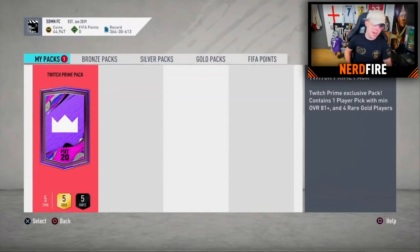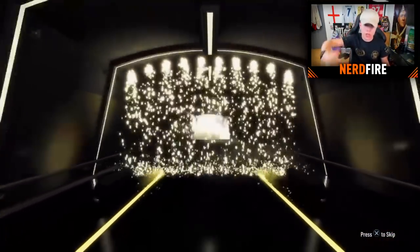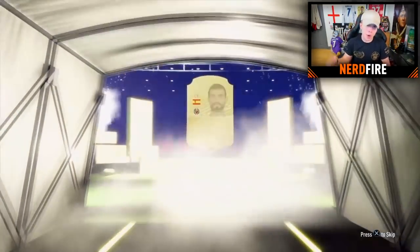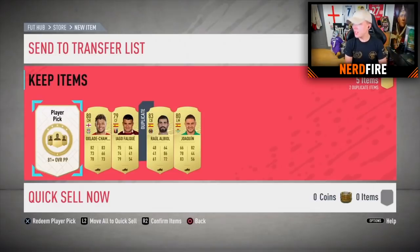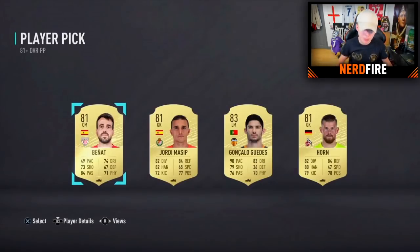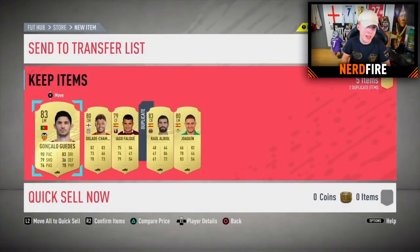Pack six — big shout out to Kuzar. The opening is the first pack where we get a boards player out of the first part: Raul Albiol, a Spanish center back. That's a great start! But the player pick is nearly a full set of 81s, so we go with Guedes as he's literally the only one not rated 81.